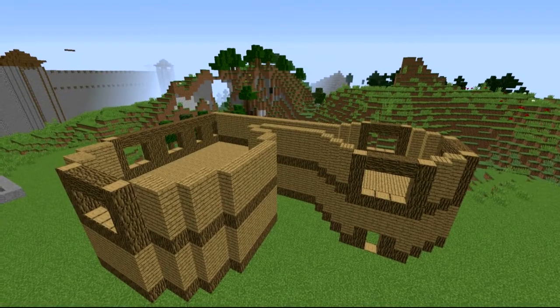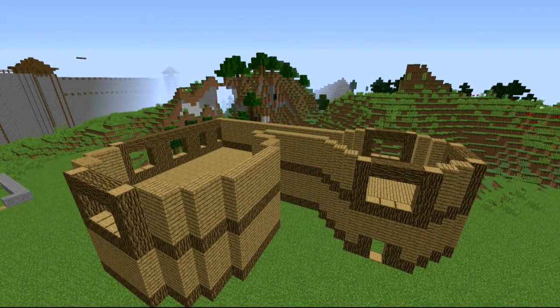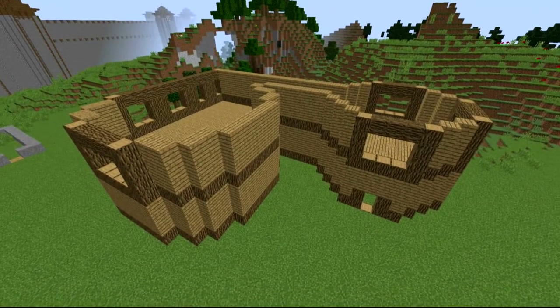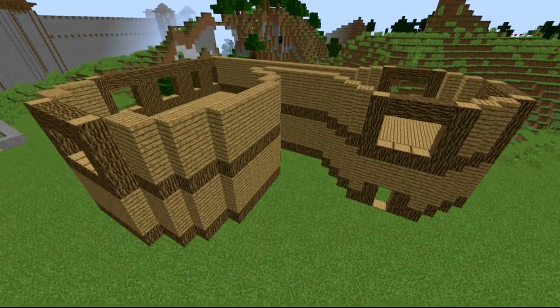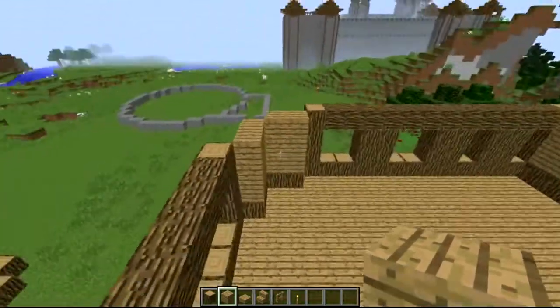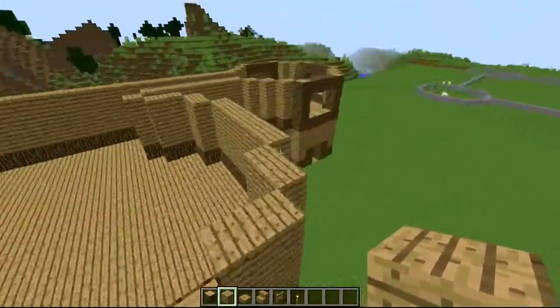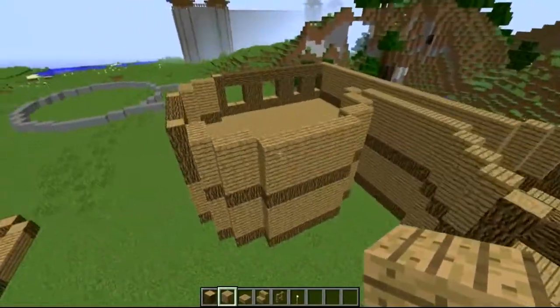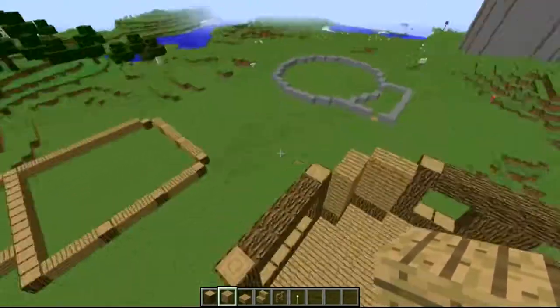Welcome back to another tutorial video — this is going to be the second part. The first half has annotations on screen, so if you want to check that out please do. That video is basically on how to build the actual shell. But if you've done that, let's crack on. As you finish the shell, we're going to be doing the roofing this episode and various different things, looking pretty swanky. If you haven't seen part one, please go check it out because it shows you how to build these as well.